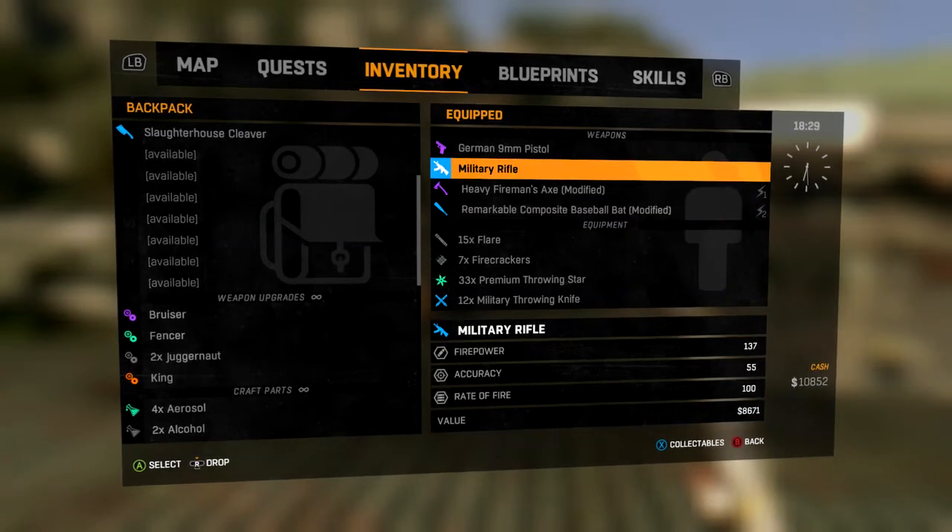Once again, the guns you don't ever have to upgrade or repair — they're good to go. And if you're looking for guns in general, I'd recommend looking for the thieves or smugglers that are humans, not the zombies. They usually have guns all over the place and are usually carrying them.